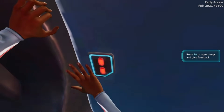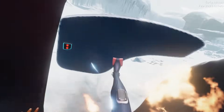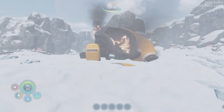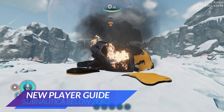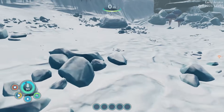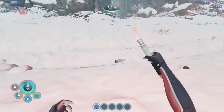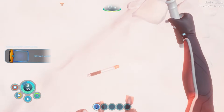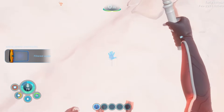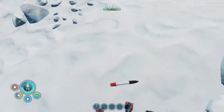Want to get a head start in Subnautica Below Zero? When we first spawn in, we'll be at this crash site. Look around on the ground and you're going to find things like flares, nutrient blocks, and bottles of water. Search this whole area and get all of that water, especially if you're playing on survival. These things are going to make a big difference early in the game.